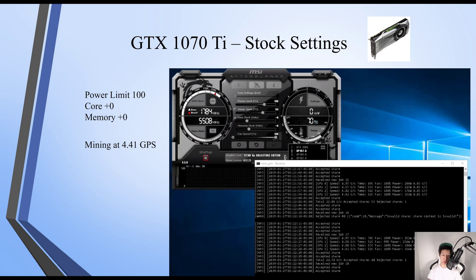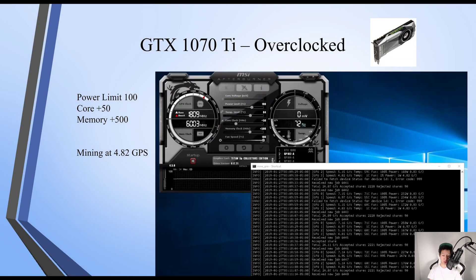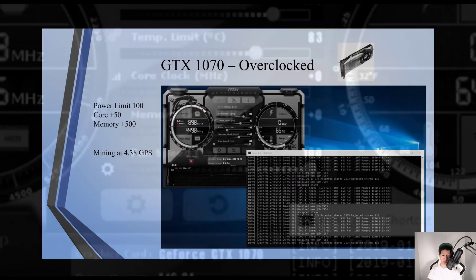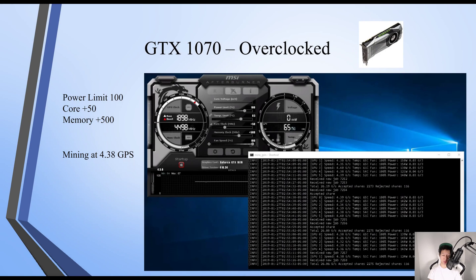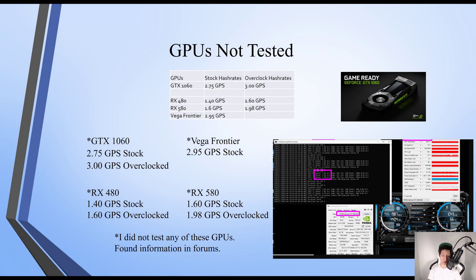The GTX 1070 Ti on stock settings I was mining at around 4.41 GPS, and overclocked I was mining around 4.82 GPS. The GTX 1070 overclocked I was mining around 4.38 GPS.